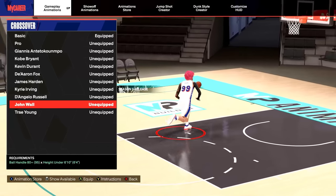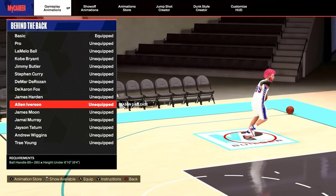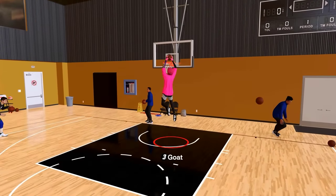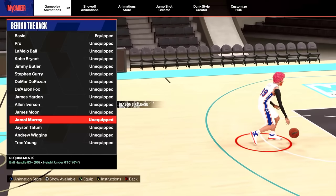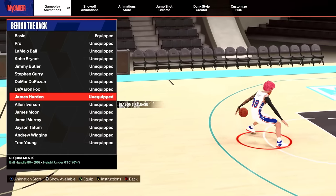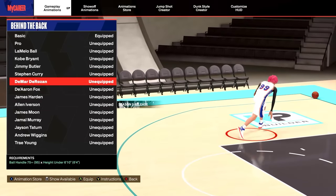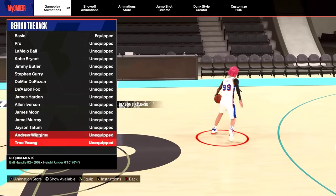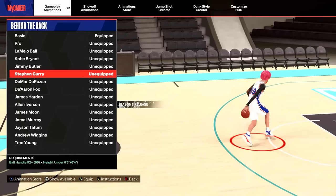The behind the back — very important move. They added Alan Iverson, under 6'10 with 85 ball handle. It's not bad but not as good as the elite ones — I'll give it a 5 out of 10. The best one by far is Jamal Murray and you only need an 83 ball handle. Next is James Harden — only need an 80. If you have a 6'9 build like me, I use DeMar DeRozan and you only need a 75 ball handle. The best running behind the backs are De'Aaron Fox (80 ball handle) and Trae Young (92 ball handle).